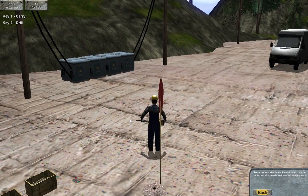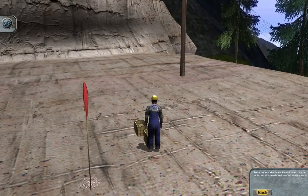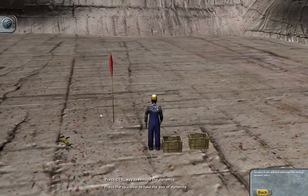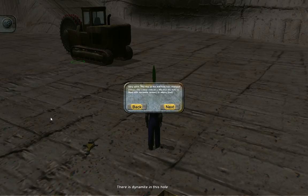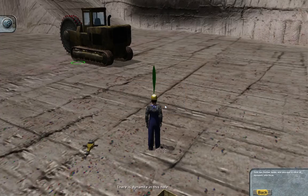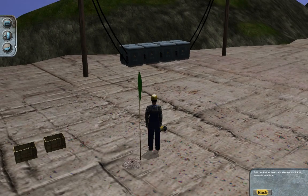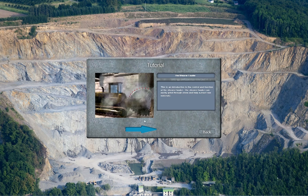After that, you got to set the drill down, go over and grab some explosive — it's dynamite. And that's what it looks like when you have dynamite in a hole. It's going to tell you to do that two more times and then you'll go to the next tutorial. So boom, boom, boom — imagine I'm doing that. And we're at the next part.